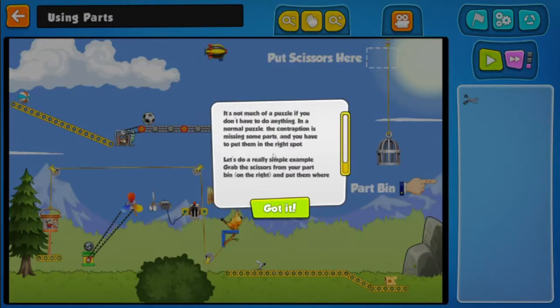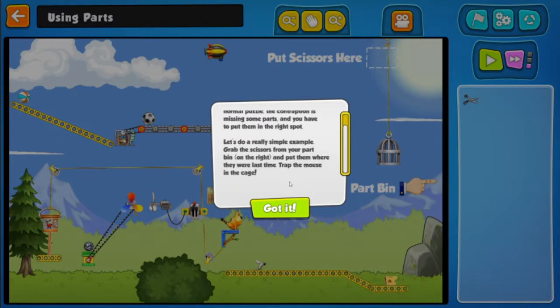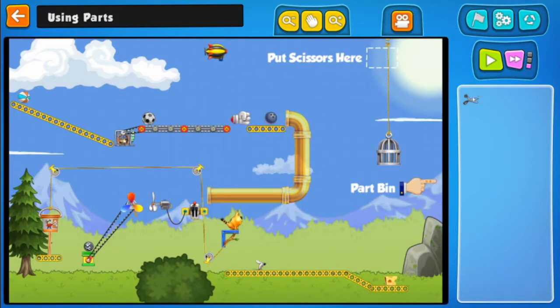Let's get into the next puzzle. It's not much of a puzzle if you don't have to do anything. In a normal puzzle, a contraption is missing some parts and you have to put them in the right spot. Let's do a really simple example — grab the scissors from your part bin and put them where they were last time to trap the mouse in the cage.